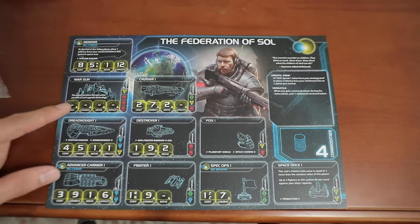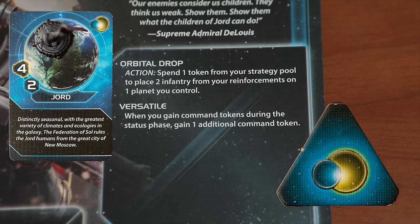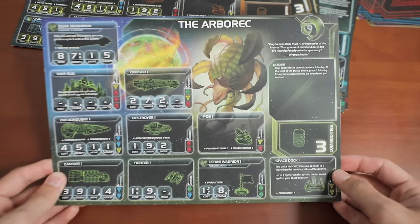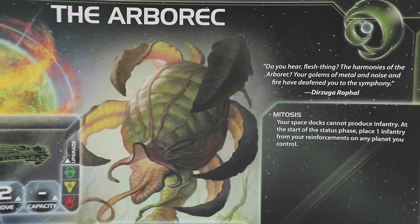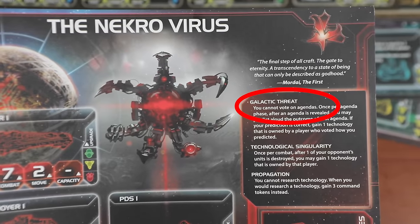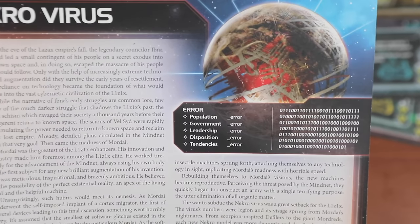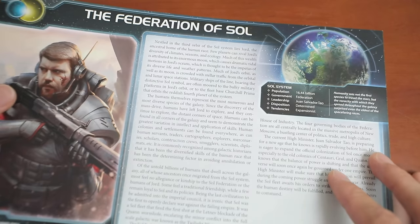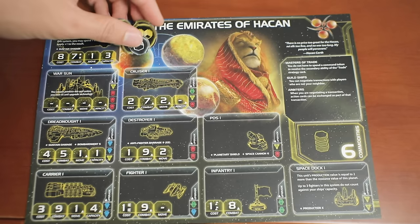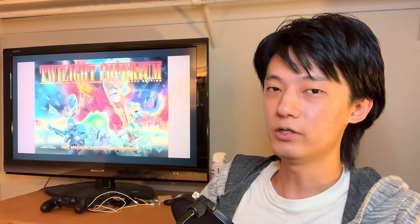So you got the more normal-feeling ones like the Federation of Sol, which are basically just humans — they get a cool ability which airdrops infantry on any of your planets and more command tokens so they can do more actions. Then you got the super wacky ones. There's this virus — just straight up a machine virus. You got plants, except they're in space — space plants. The plants can't even use space stocks to make infantry, but instead use their plant infantry to produce stuff. The virus can't even vote in elections or research technology — they just copy it from people whenever they want to fight.